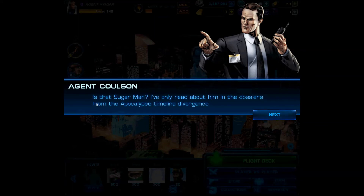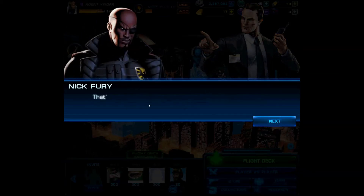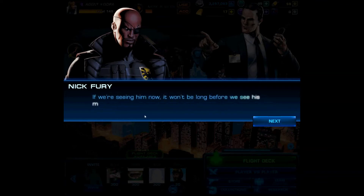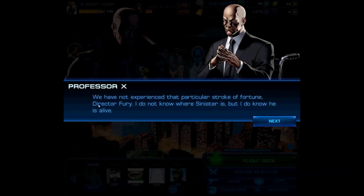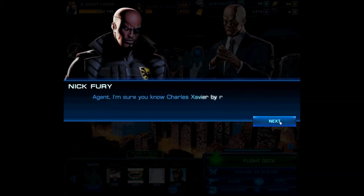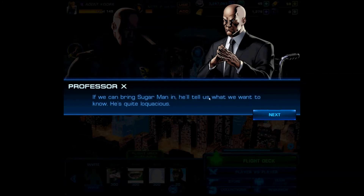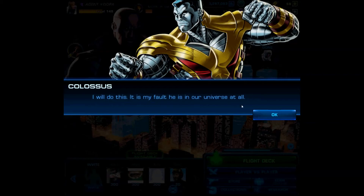I've only read about Sugar Man in the dossiers from the Apocalypse timeline divergence. That's him — Apocalypse's favorite slave master. It's hard to keep track of. Oh yes — Professor X! It looks like Sinister is being alluded to here, which means we may be seeing Mr. Sinister come up in future chapters. Agent, Charles Xavier is here by reputation — he decided to take a more active role consulting on SHIELD operations. If we can bring Sugar Man in, he'll tell us what we want to know.